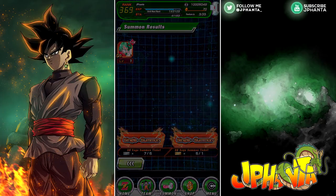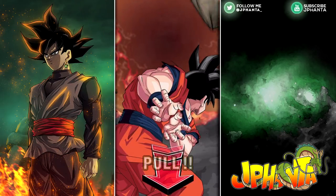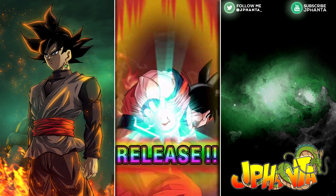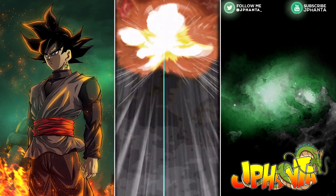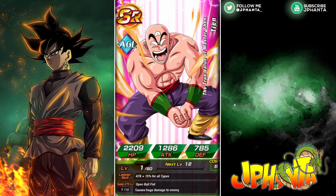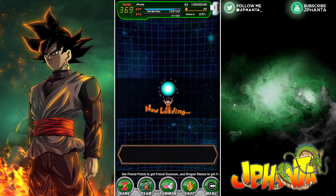Here we go — pause the screen if you need to and we're going to count down on the summon screen. Hopefully we can pull something nice. If you do pull something nice, tweet it at me at jfanta underscore — link will be in the description. Hercule on the left, so that's our first Hercule on the left. Rainbow — this is looking good. Three, two, one, release! I would love base form but — oh no, come on SSR! Damn it — it's TN and I really don't need this TN since you can farm his SA.